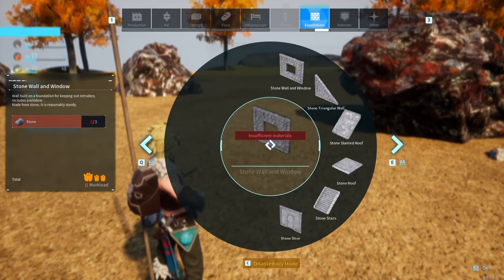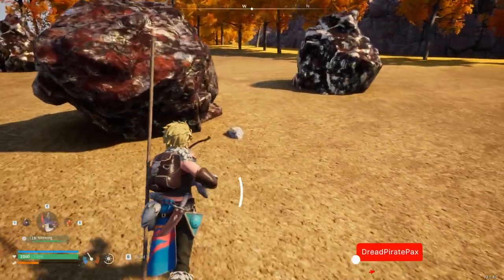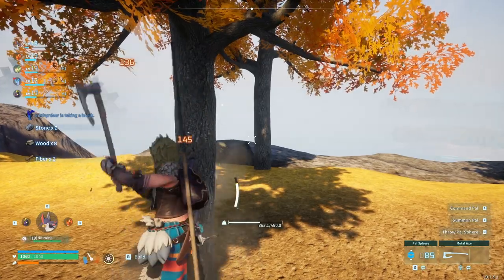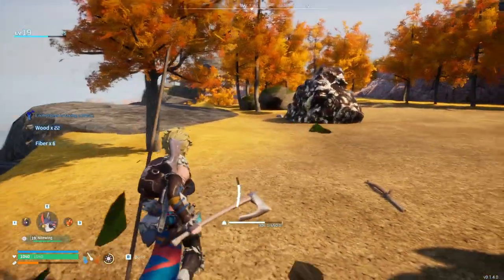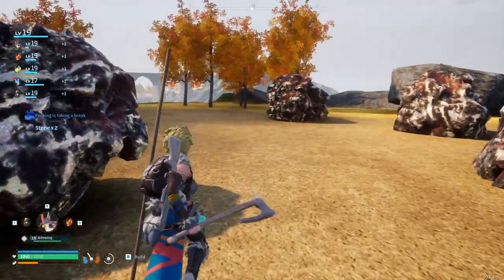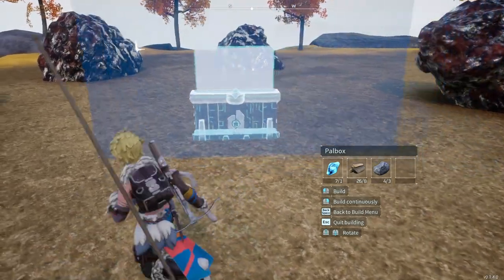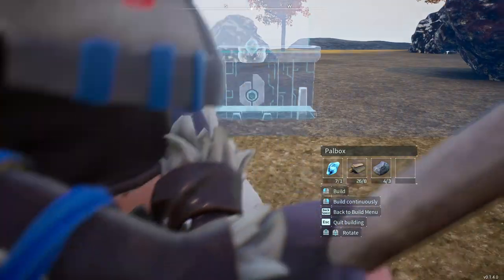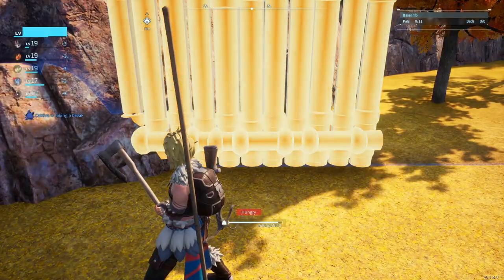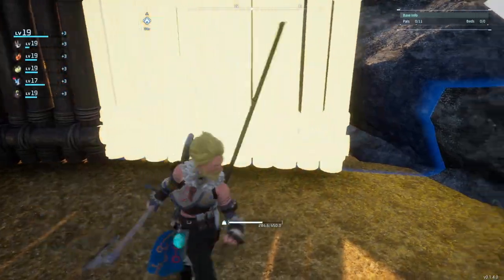And here we are — a perfect little spot to set up a second base. So what we're going to go ahead and do is try to find us some wood and stone so that we can build a new power box. And that should be everything we needed right there. We'll go ahead and put the power box in the middle of all this, just to make sure that it encompasses all of them. That should be good right there. Perfect.